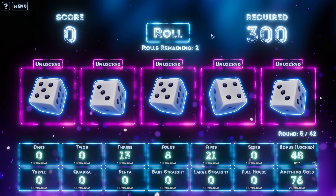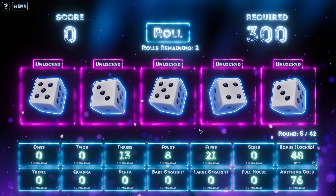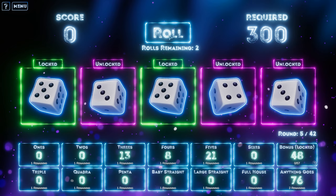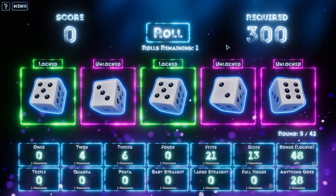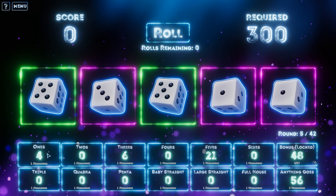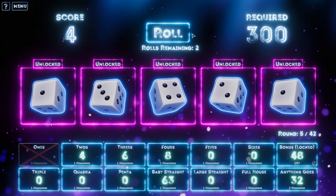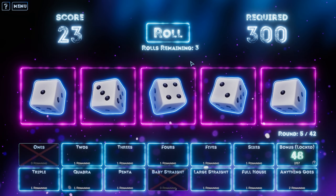I see fives — I see lots of fives. Anything goes is 76, that's a big number to play. I think we save that. I think we lock in the fives and let's roll two more times. There is freeze there as well but I want fives. Roll one more time. We could just play this as wands. Let's play it as wands. One, two, three, four — baby straight, 63. Let's do it.